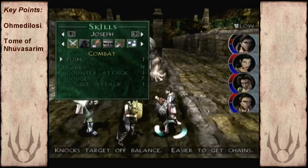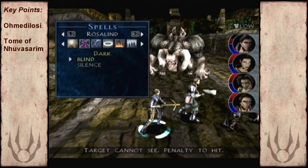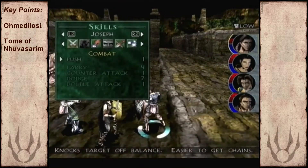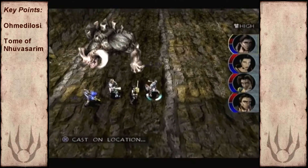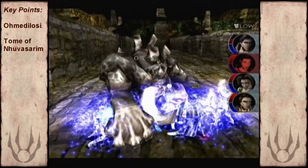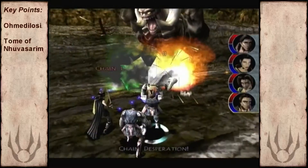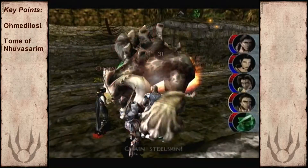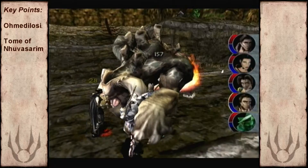I don't have my Jade Golem, and Joseph has half health. This goes into the mechanics of a Summoner - essentially, a group of small weak enemies are more of a threat to you than one large, painful enemy.